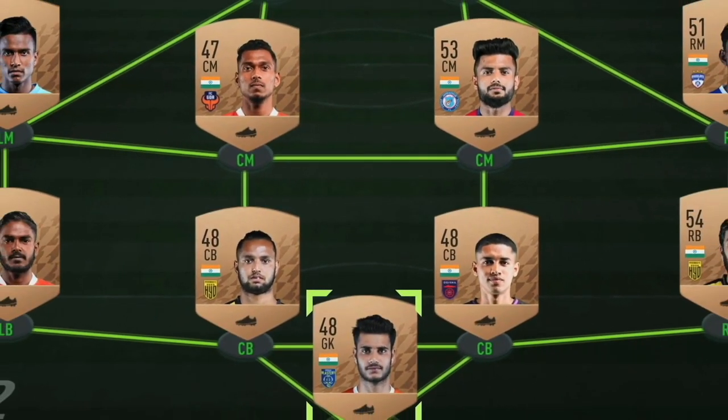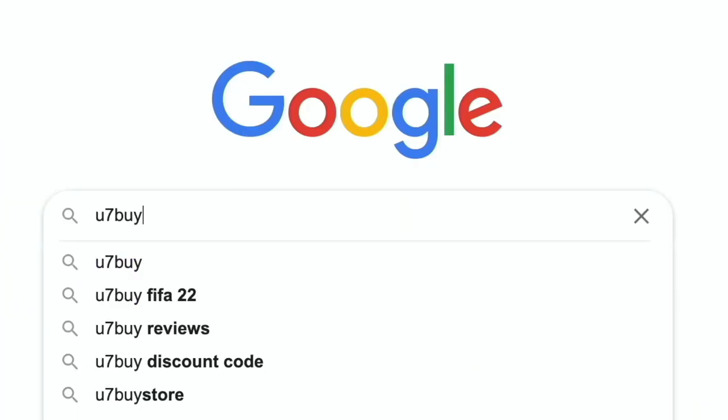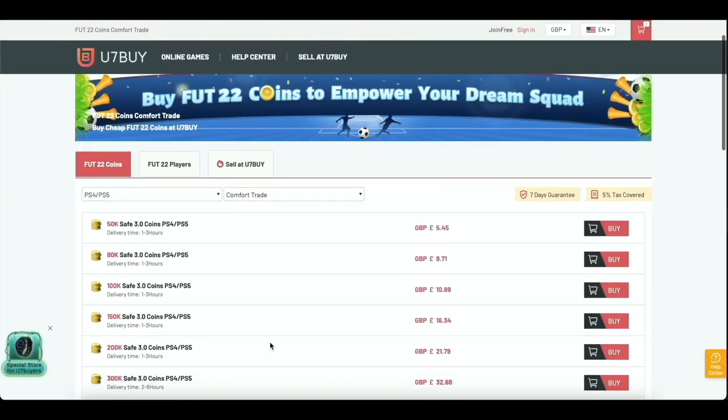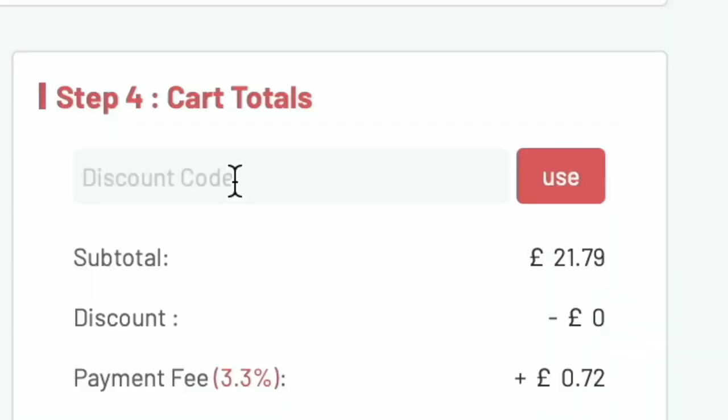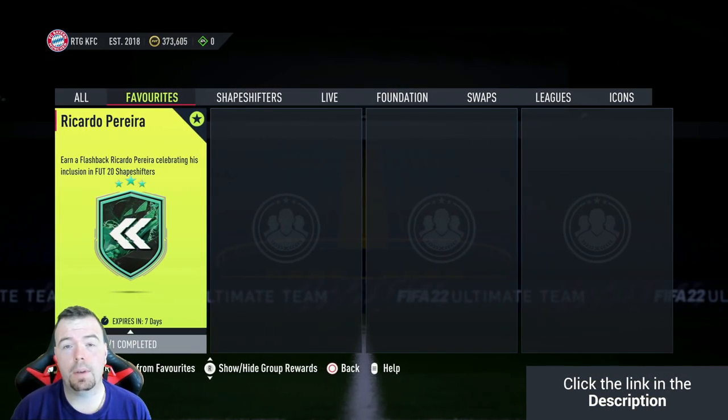Are you bored of having a bad team? Why don't you turn it into a beast team by hitting the link in the description below? Get yourself some cheap, reliable FIFA coins and don't forget to use the code KING to get yourself a cheeky five percent off. Let's get into the video.